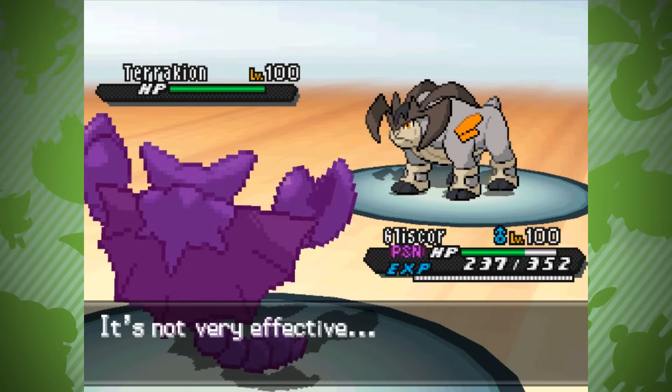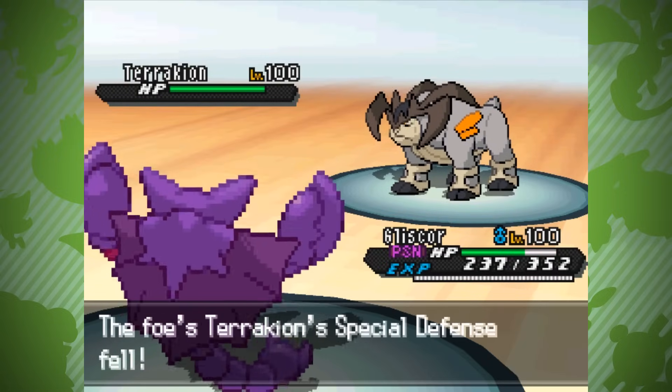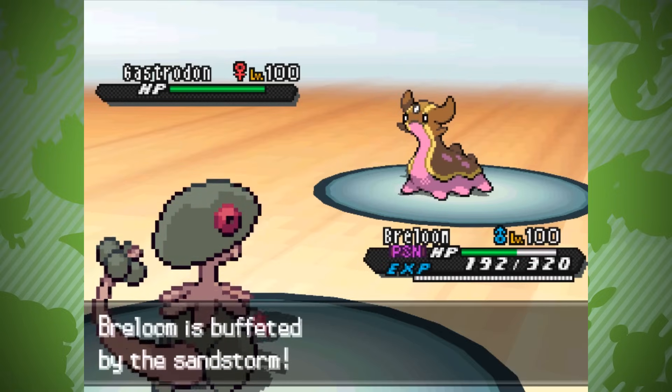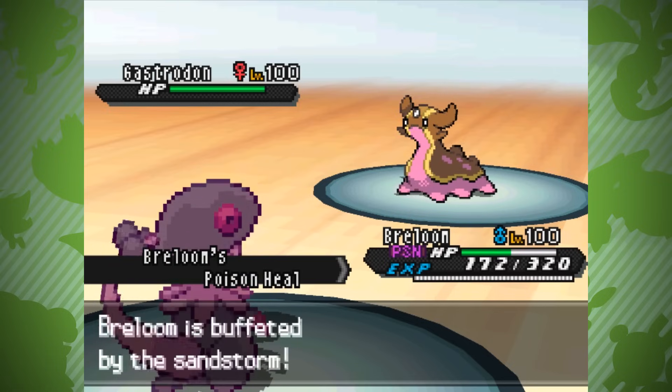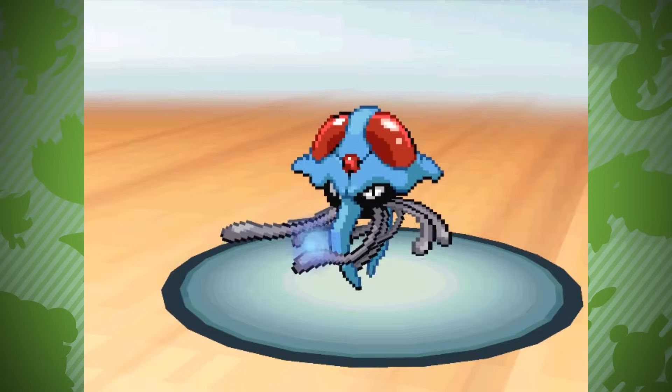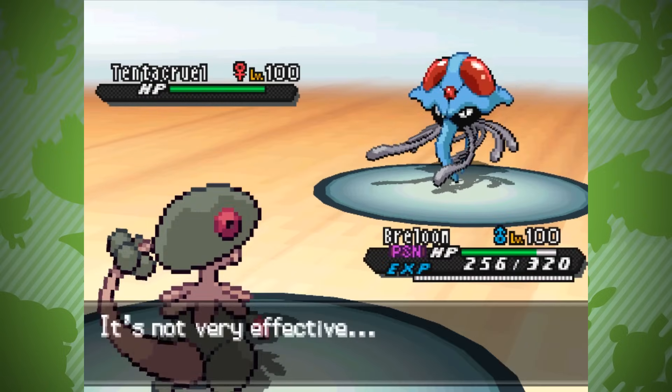Gliscor and Breloom have famously used Poison Heal to incredible effect. Gliscor's reputation as near-immortal is well-established over multiple generations, while Breloom stands out as a vicious attacker that heals in Sandstorm despite not being immune to it — an incredibly rare trait — while also being a physical attacker that doesn't fear burn.